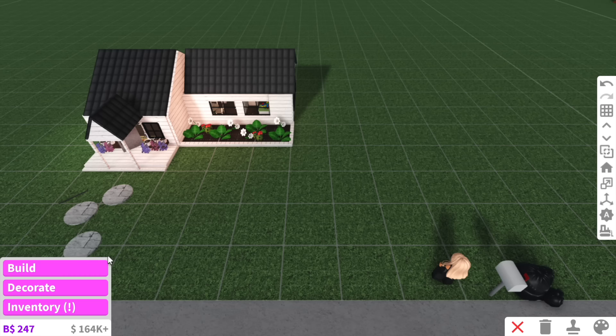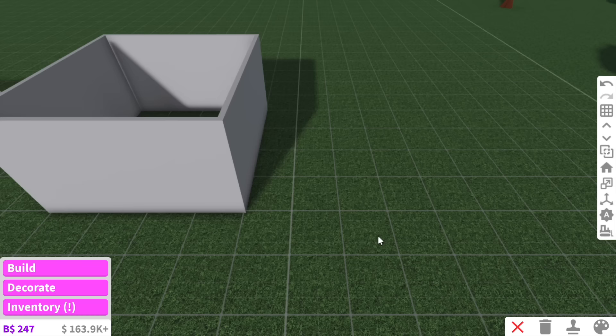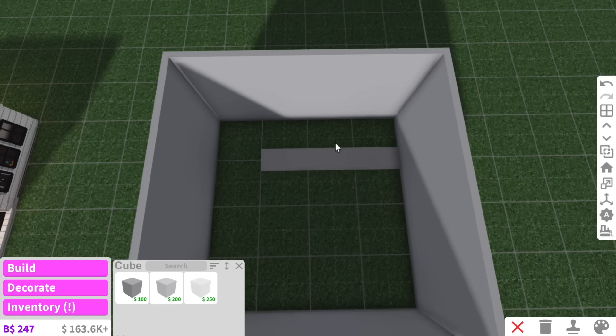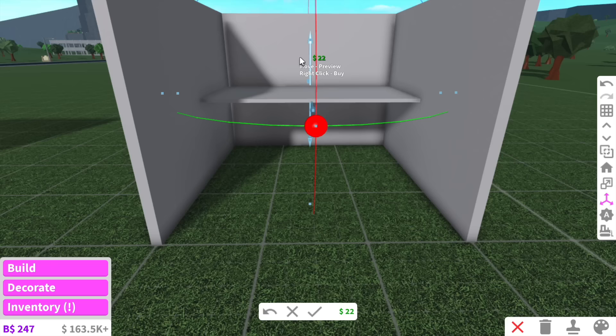Instead of making this out of basic shapes I'm going to use actual walls, make it two-story, and only four by four. It's also going to have a little garage on the side. Actually, you know what, we're going to go three by three — because it's a kid's house, it's not meant to be a full mansion. If we use the transform tool and lift this up right in the center, we can have a little loft moment.